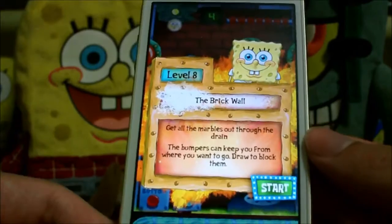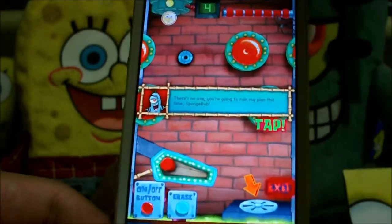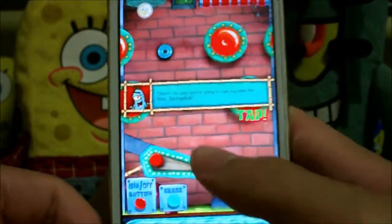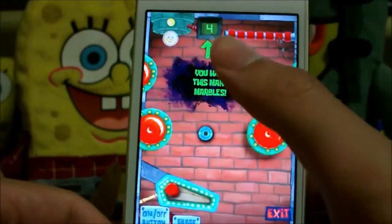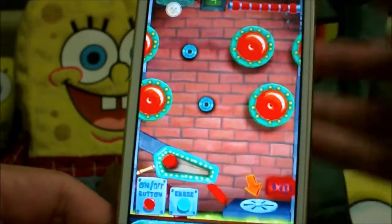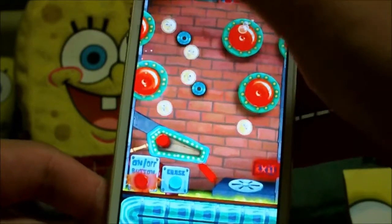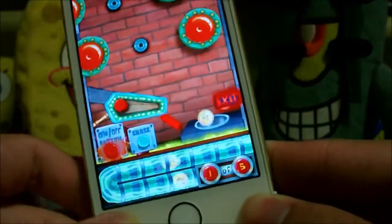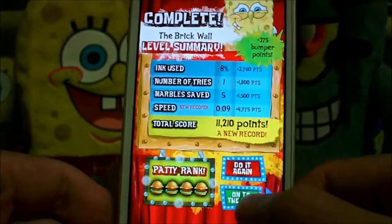Level 8: The Brick Wall. This one introduces the marble generator. It shows how many marbles you have and how many you need to get in. In this level, just don't draw any other slides other than this one and you'll see it all fall into place. Four patties, eleven thousand.